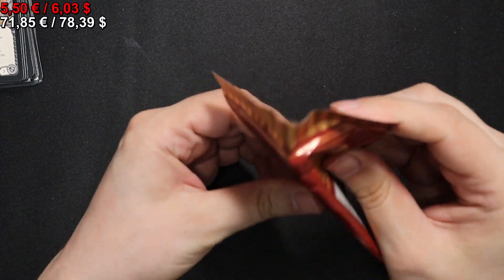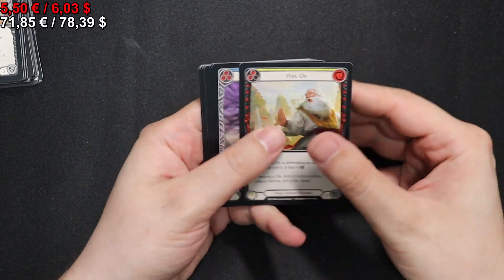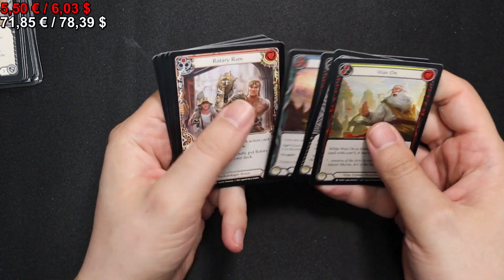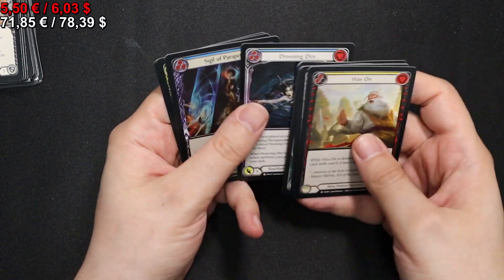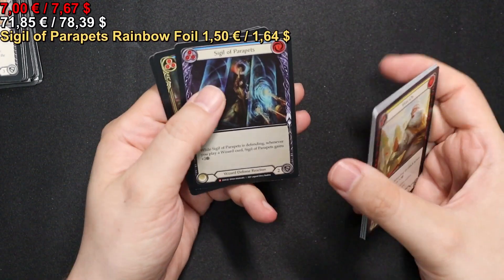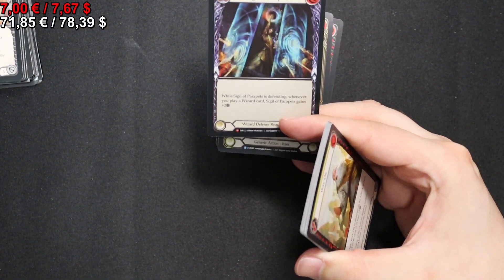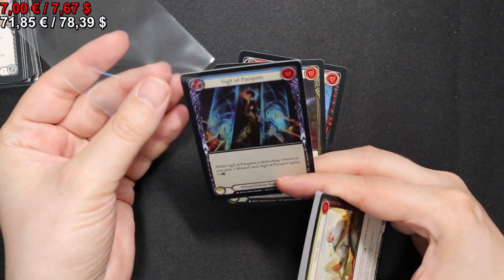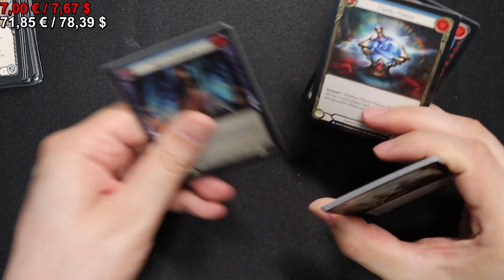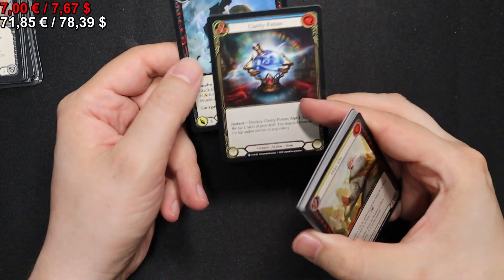On to the next pack. We start off with a Wax On, Ride the Tailwind, a Rotary Ram, then a Drowning Dyer. We have a Rainbow Foil Sigil of Parapets — that's going to get sleeved. That's the third Majestic by the way. We have a Clarity Potion and 100 Winds for our two Rares.